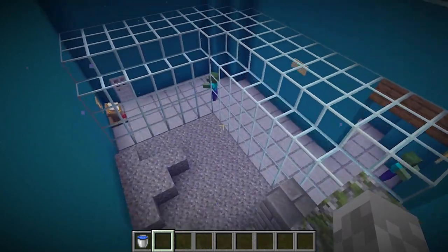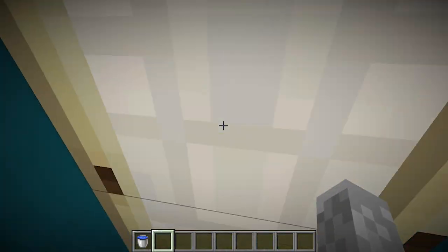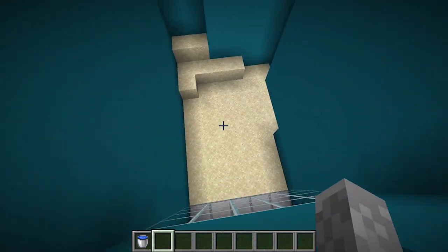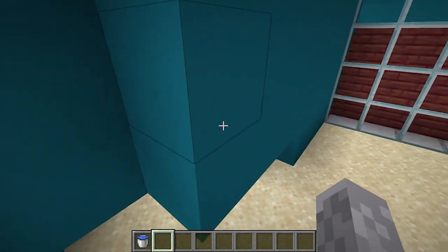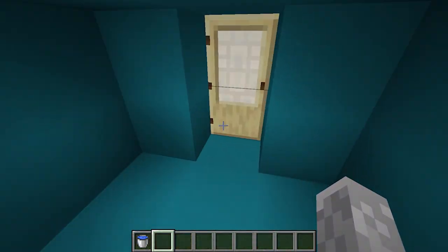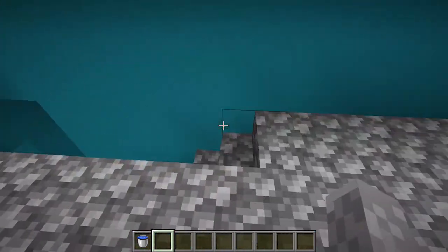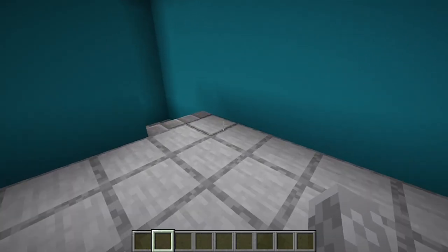This will be our cold water tank at some point in time, so we'll have cod and salmon living in here. But I'll head back downstairs and we can go see what we can do to that axolotl pen, and then we'll go build some crates.